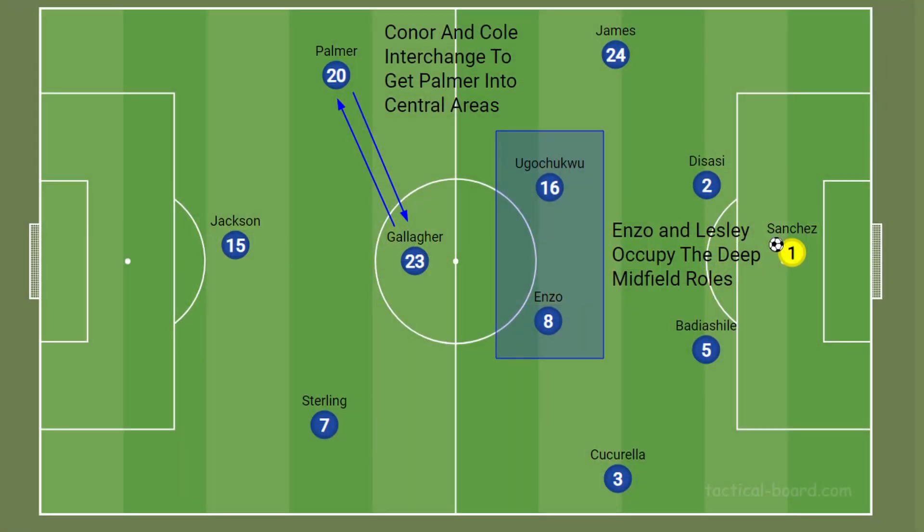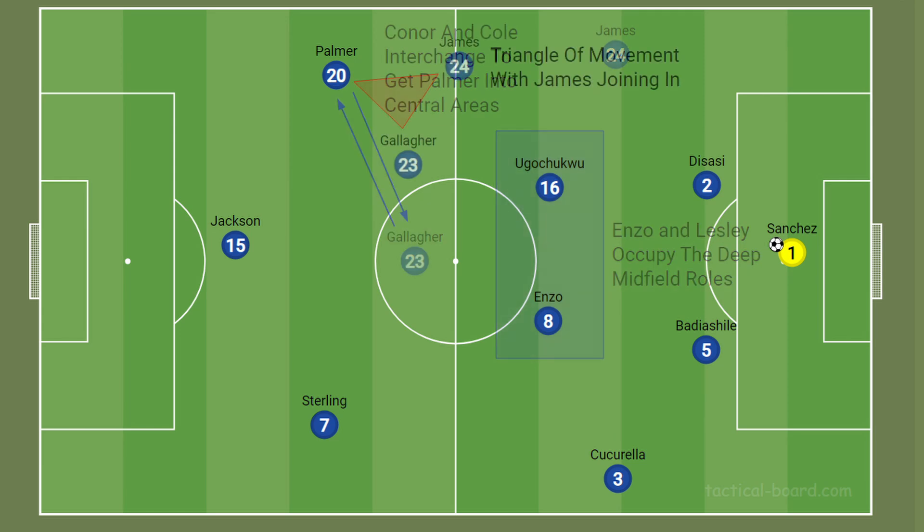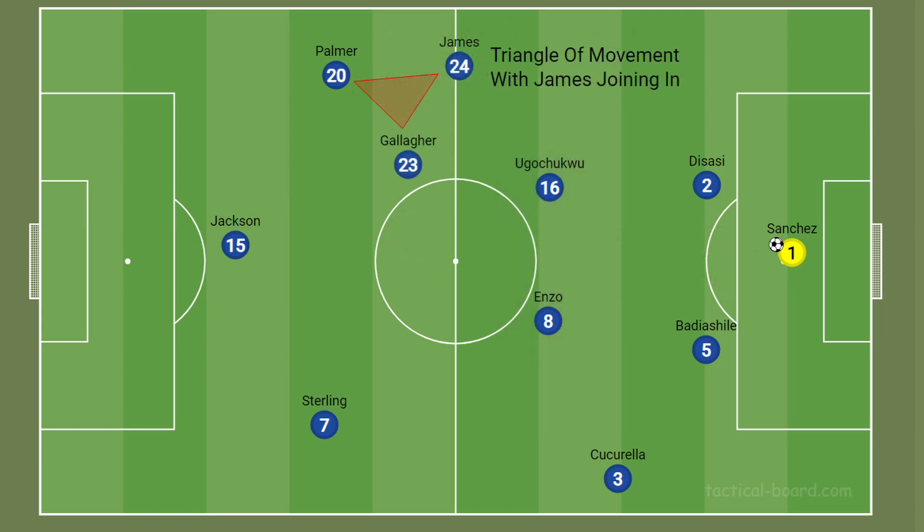Chelsea set up in a pretty standard 4-3-3 from the outset, and apart from personnel, not much changed about their system. Enzo and Levi Ugochukwu occupied the deep roles, with Gallagher playing more advanced. As highlighted many times this season, Gallagher and Cole Palmer's fluid swapping of positions to put Cole into more central areas where he can dictate play was once again a key part of the game plan. Rhys James was also joining in on this interchange, with Gallagher sometimes finding himself in a very deep, almost pseudo right-back role, with James going further up the pitch.